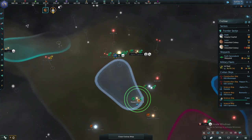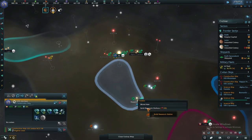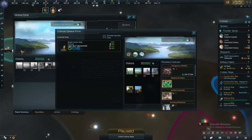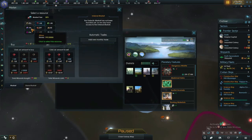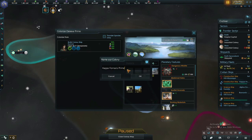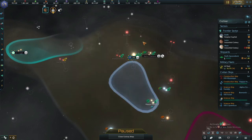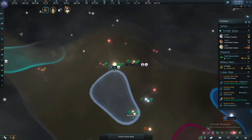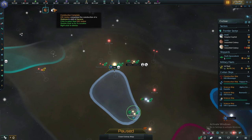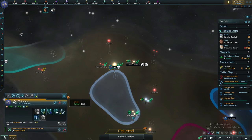We've got the founding members of the federation all discovered again — I'm the only one that hadn't found them yet, but now I'm equal with everybody. We've got Denver Prime — can we colonize? We need some more resources. I'm going to call it the Denver.